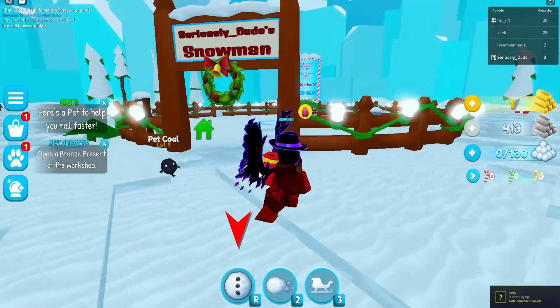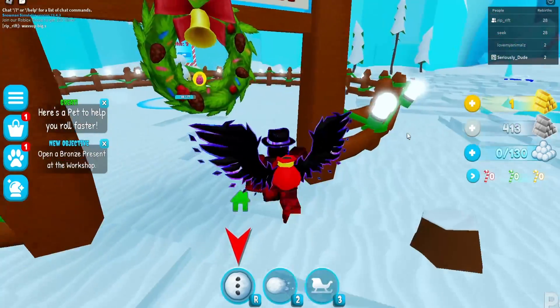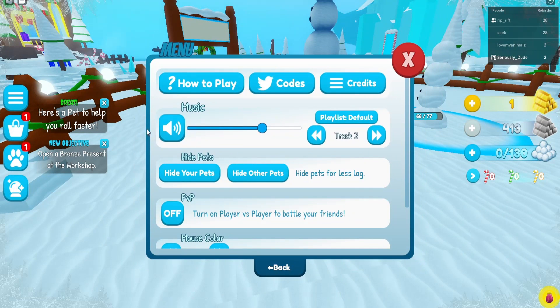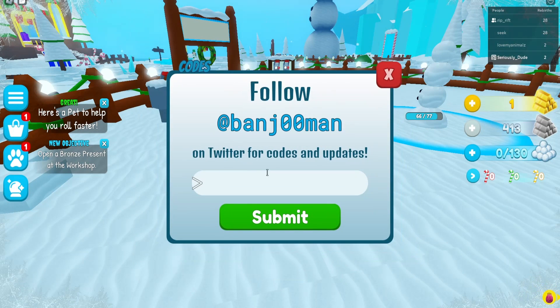What's going on guys, today I've brought you all the working and active codes for Snowman Simulator. The first code — we're gonna need to go onto the menu and go to codes, click on the little Twitter icon, and you'll see the little box to enter the codes.